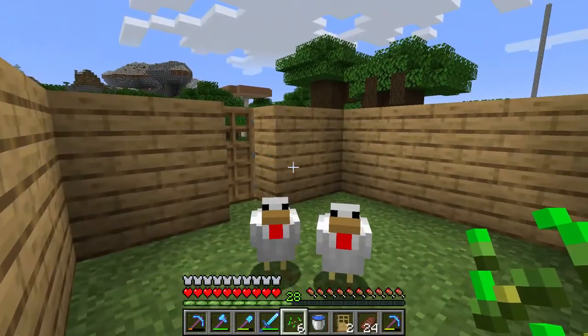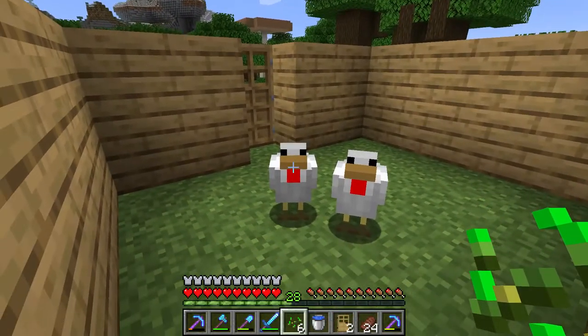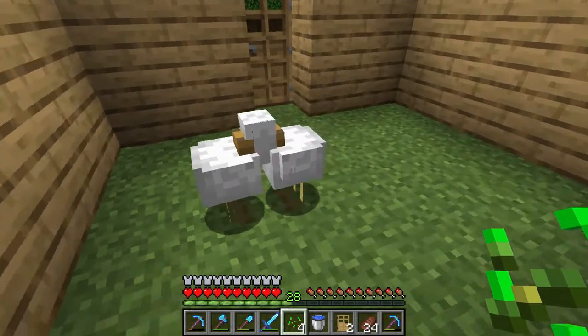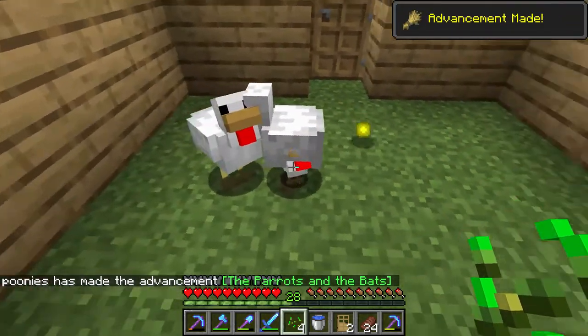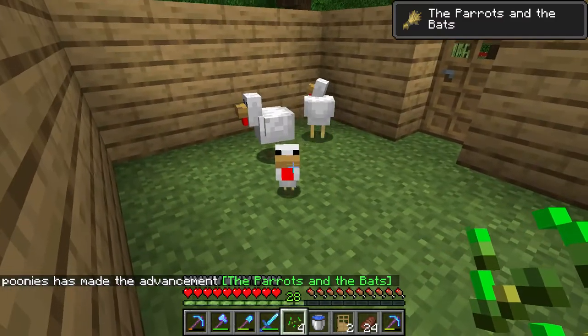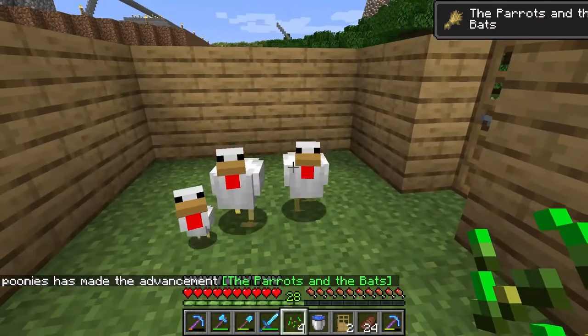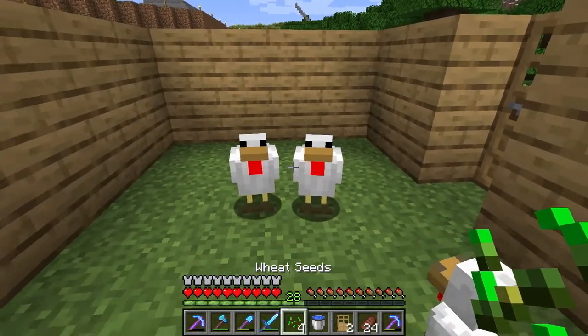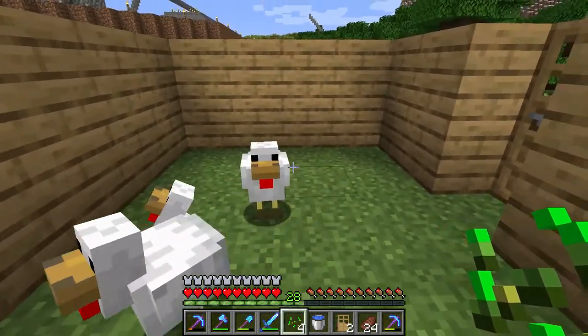Now this is how I farm a chicken. You put the seeds into the chickens, they do a little doodly do, and then you get a chick. That's how you make the chicken farm. Then you have to wait some minutes before they can make another baby.